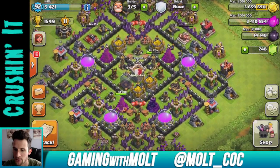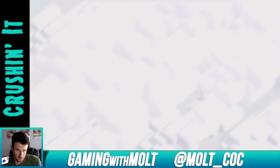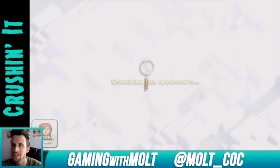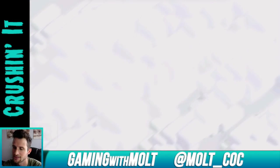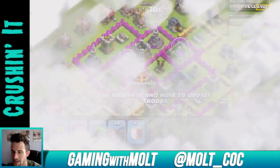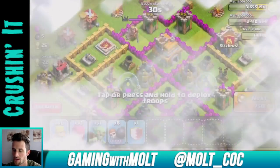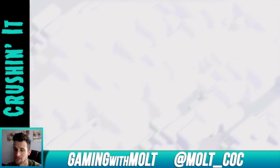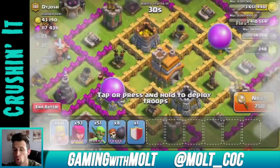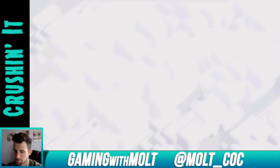Right now we have a full army composition and we're about to go raid. We'll come back and do some upgrades after. As you can see I have a pretty random army composition — I'm always trying to have some wall breakers to get into the core. Remember, it may look like I'm skipping bases with good loot, but if it's hard to get to with this army, you skip until you find a base with storages close to the edge or lots of full mines and pumps.